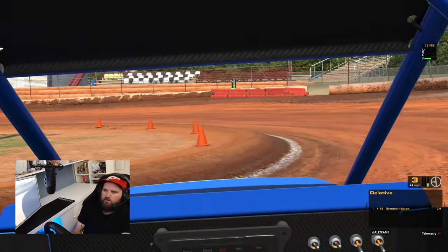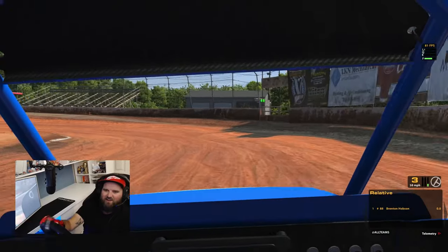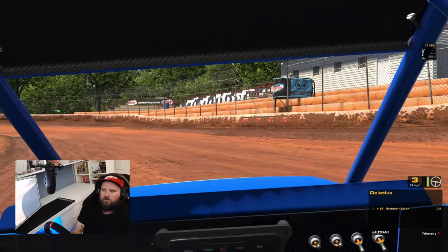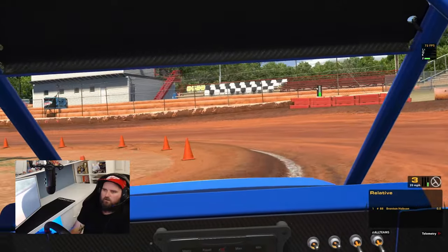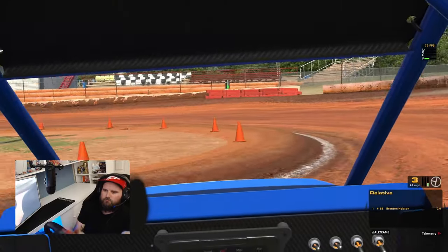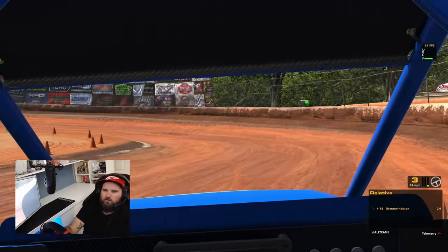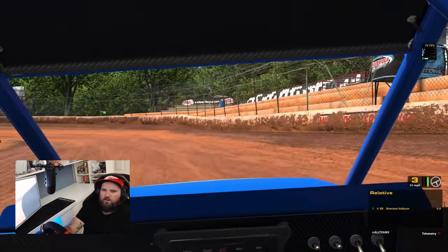I've got a bit of an idea of how the car drives now so let's see if we can try and hit the bottom. It's so short the track around the bottom. Unlike the Legend though, it does feel like you can drive the track more in this car. In third gear the bottom is almost too slow. Being an Australian, this is not really a classic car that we have here. We have winged Formula 500s, which is more or less the same as a winged micro, but it's pretty rare to see a wingless version around this part of the world.